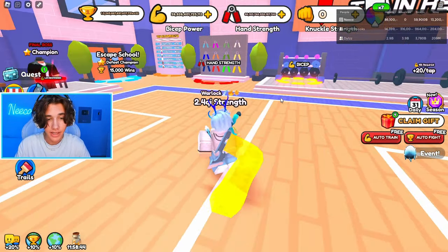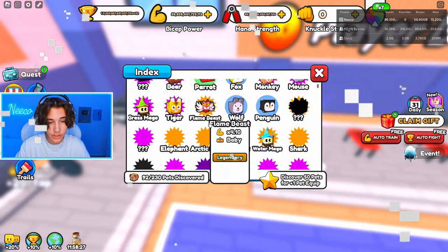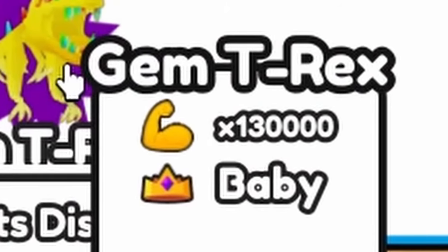That's not it because later on in the video, we get a full team that equals 26 million power. If we go ahead and check the index, the strongest pet is the gem T-Rex and as a baby it is only 130,000 in multiplier.